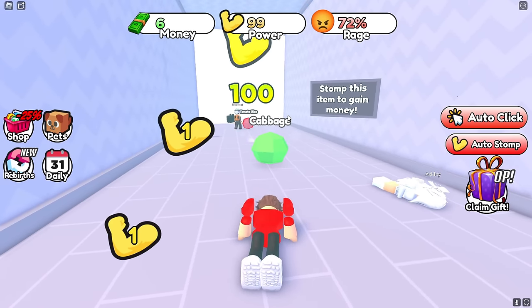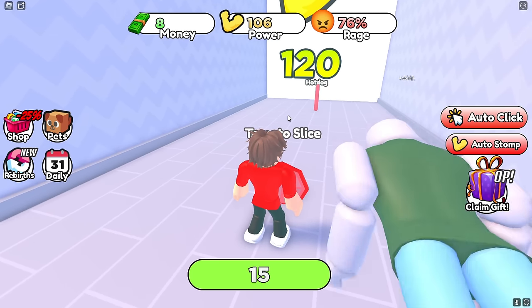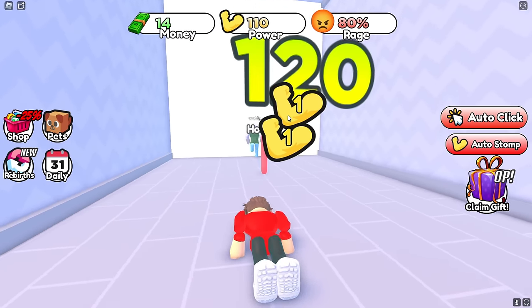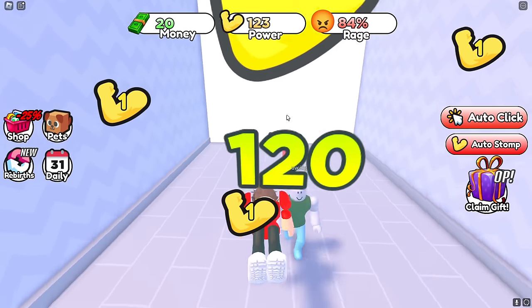Now that I have 100 power I can go to the next world. How much HP does the tomato slice have? It has 15 HP but I'm one-stomping it because I'm at 100 power. That was super easy! Now I need to get 120 power for the next place.